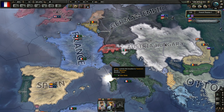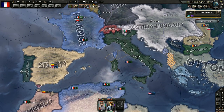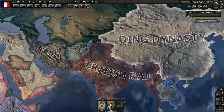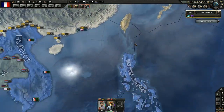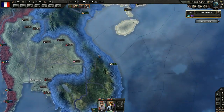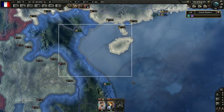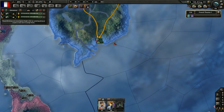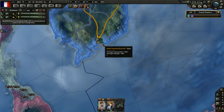Hi everyone and welcome back to Hearts of Iron 4, the Great War. Let's continue where we left off. I'm thinking we should bring back some of our colonial armies, especially the ones in Asia. Because if China attacks me here, it's not like I'll be able to defend myself anyway. Might as well just bring these guys back home — they will be slightly more useful there.